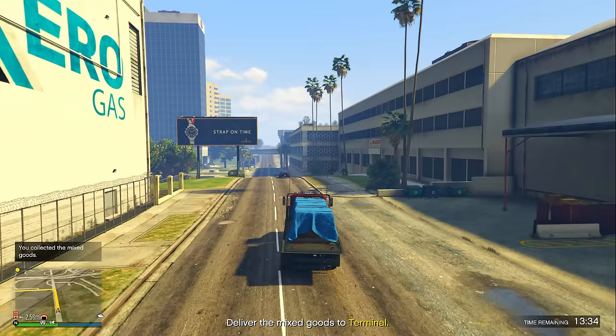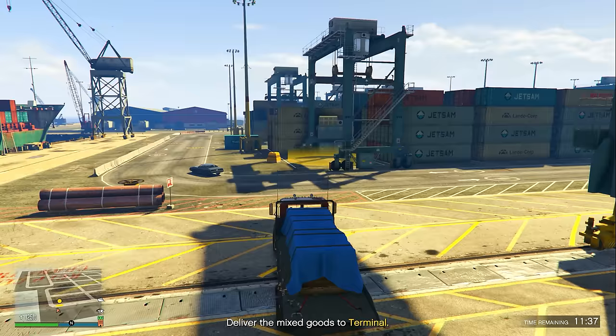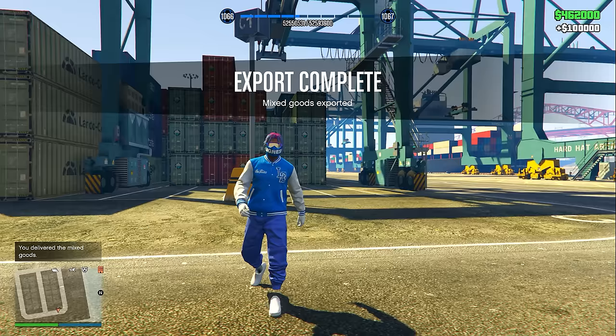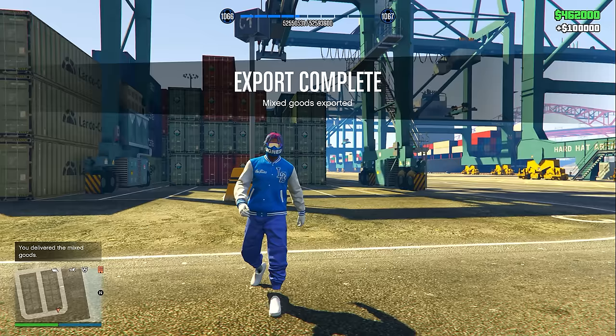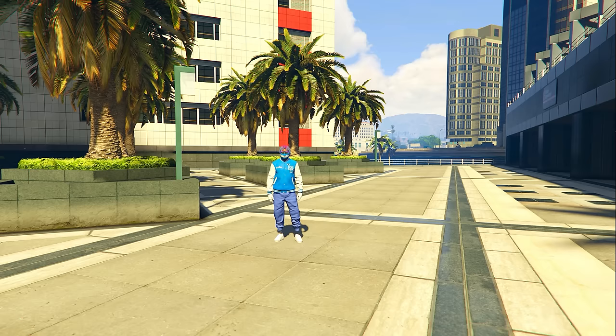Once inside, all you need to do is deliver the truck to the terminal, which is only 2.5 miles away from my special cargo warehouse. Once you deliver it, you get paid $100,000 after a quick cutscene. That literally took me under five minutes, and you can do these export mixed goods missions every single 48 minutes. Once 48 minutes has passed, go back inside the CEO office and start the mission right back up again.